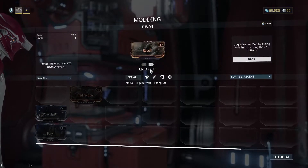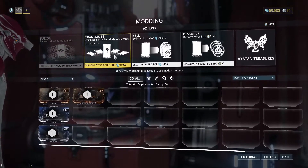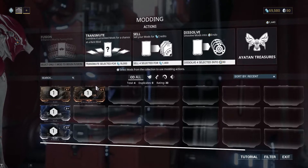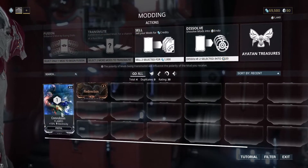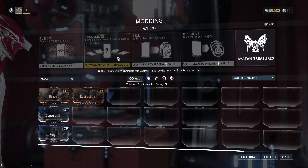Transmute was not mentioned in the tutorial because quite frankly it is useless, at least at this stage. You can put 4 mods of the same type together to make a new mod combined with some credits. With any conventional mods, this is not statistically worth it. Seriously, don't.